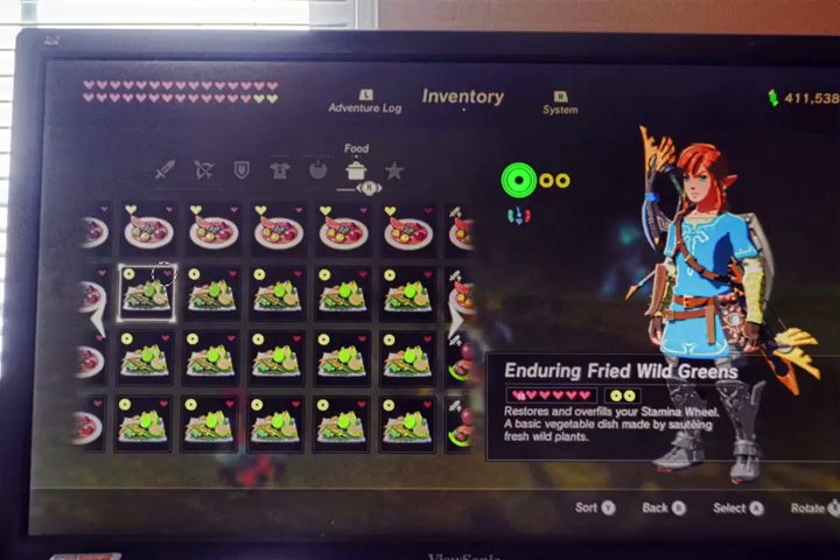This one is the enduring — this is for your stamina wheel. If you put five enduring carrots together — and I'll show you where those are — cook them up, and you get all of your stamina wheel, which is all three of them, plus two more bonus wheels. So it's like having five wheels altogether, which is very cool. It gives you 15 hearts and a whole bunch of other stuff. I'll show you where those enduring carrots are at.